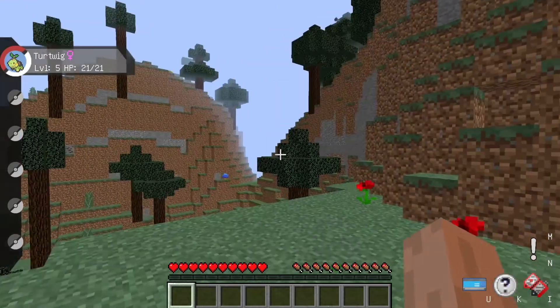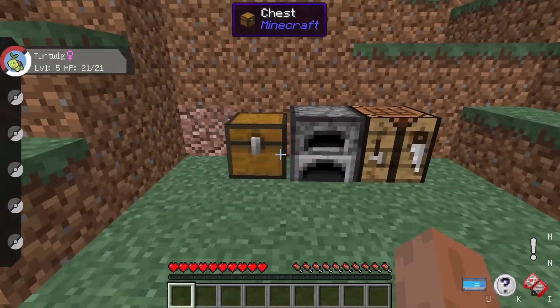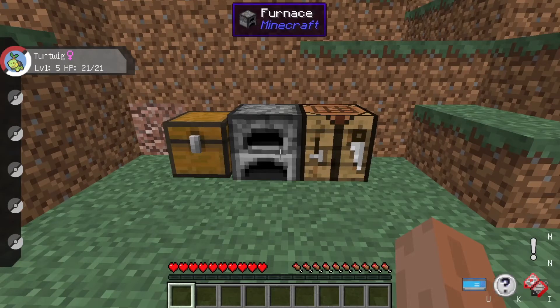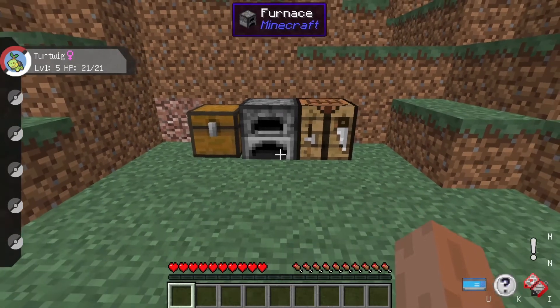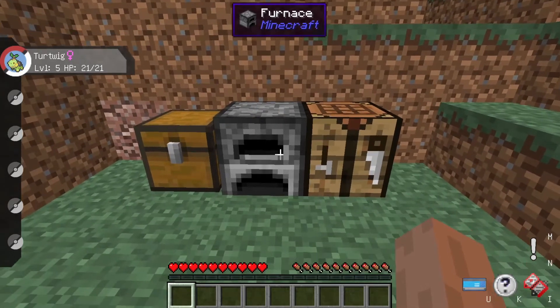Welcome back. In today's video I'm going to teach you how to make a PokePC. A PokePC is the place where Pokemon go after you've filled up all six slots you have. After that, if you catch a Pokemon it will give you a message saying it's gone to the PokePC. You need a PokePC so you can access your other Pokemon. It's pretty hard to find one in the PokeSetter, so it's easier to just make one.